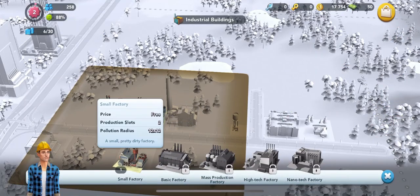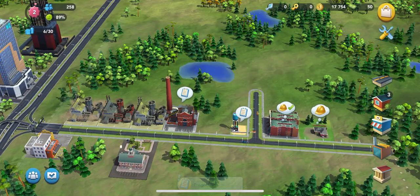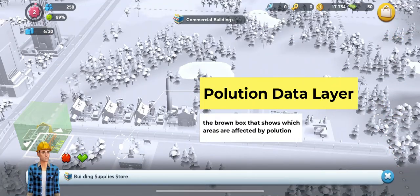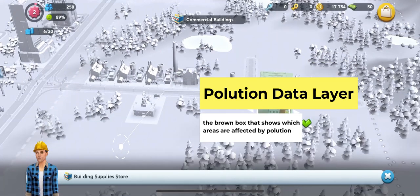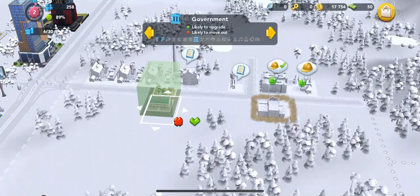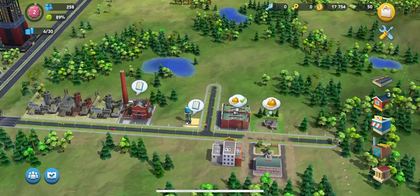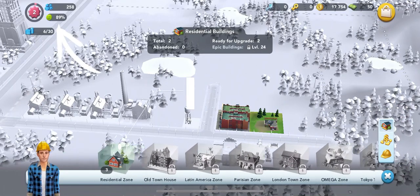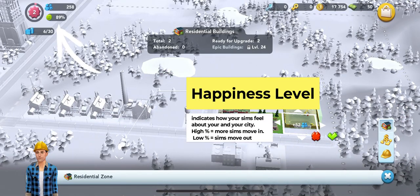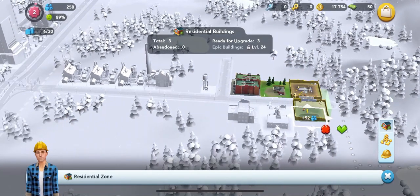For right now I would stick to trying to separate your pollution data layers — that brown you just saw there is your pollution. Typically you don't want your houses next to factories because the little green smiley faces will turn into yellow or red sad faces. So you want to try to separate everything.